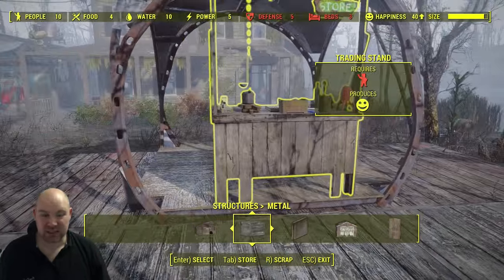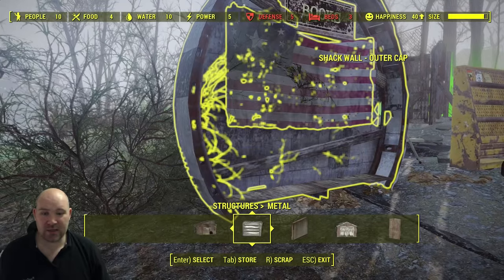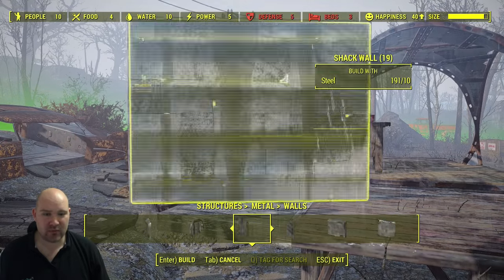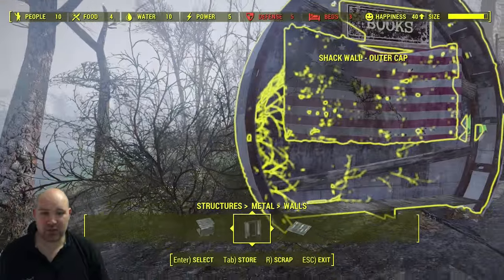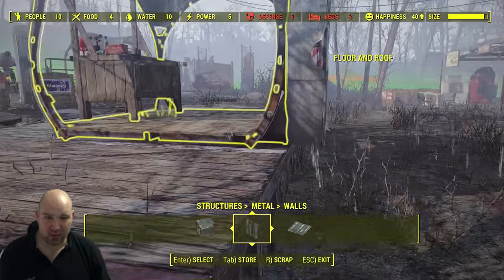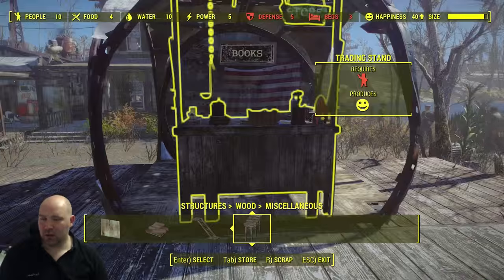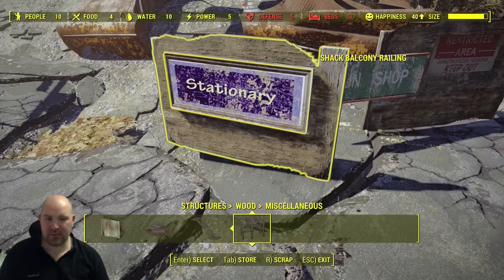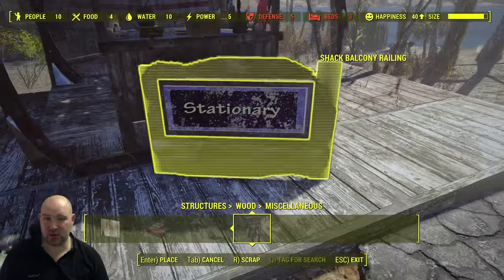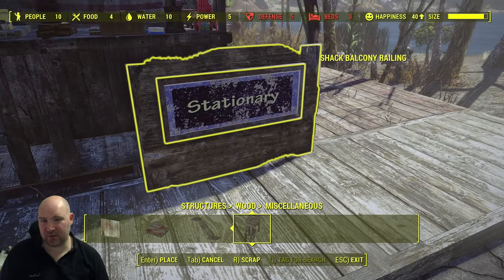Then it's just a case of decorating. I've kind of pre-decorated a couple of pieces very easily. Going into metal structures then walls, right at the end you've got a door piece — the round one — and one which is completely blocked off. I grabbed that piece and stuck a flag on it and a little book sign, and it should just clip really happily onto the back. It will hang over slightly so if that bothers you just bring the whole structure forward a little bit. We can then patch up the front area, grab the small shack balcony railings from the miscellaneous section, stick little signs on them and place them in front.